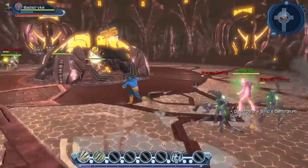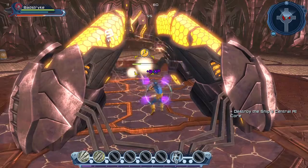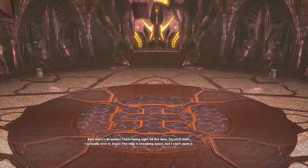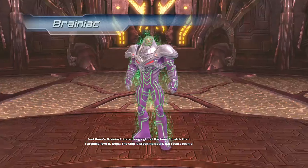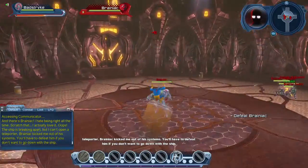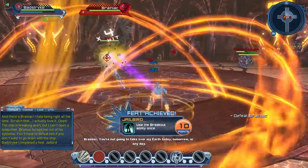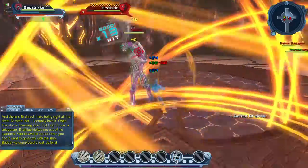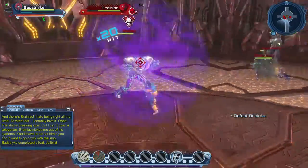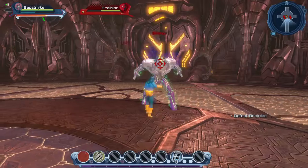Enemies keep responding so let's destroy the AI core. Brainiac appears — Lex says: 'The ship is breaking apart but I can't open a teleporter — Brainiac kicked me out of his systems. You'll have to defeat him if you don't want to go down with the ship.' It may seem weird to fight Brainiac from the start, but one of the big complaints was that the first mission had only generic robots. It's nice to actually fight Brainiac.